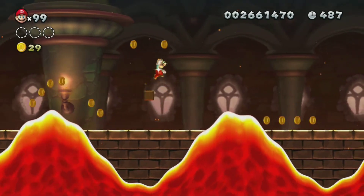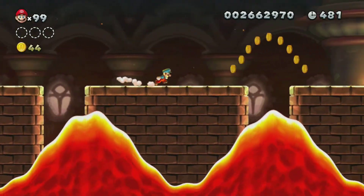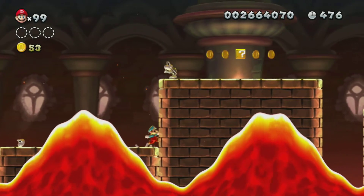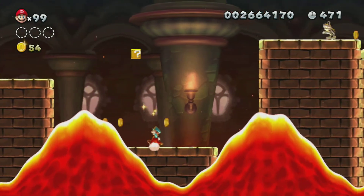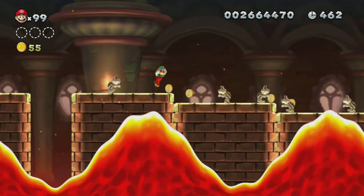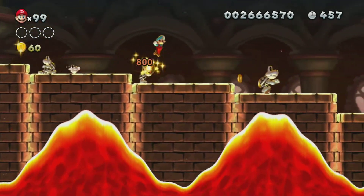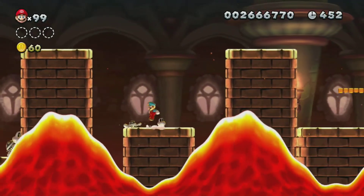Ooh, ice flower! Fire and ice, I like this. This is actually not that hard of a castle. This is really the only gimmick of the castle — just dodging this large thing of lava. I don't know if it one-shot kills you, though, and I'm not going to find out. I really don't care to know if I'm going to die in one hit. Let's just bounce off these guys. I'm not even going to try to make that jump.